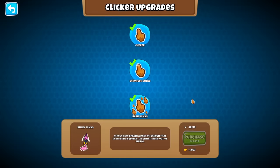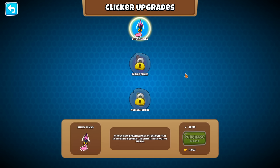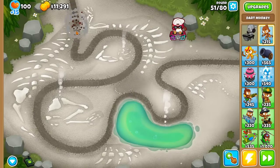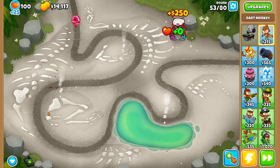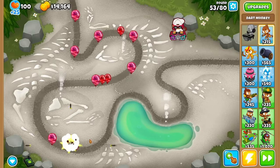I'm kind of curious how much the next upgrade costs. It is sticky clicks at $30,000 — this is upgrade 9 out of 11. Attacks now spawn a dart on screen that lasts for five seconds or until it runs out of pierce. From that description alone, I don't think the clicking does any extra damage, but it gives you a buffer. Nothing happens if I'm not clicking a bloon — I sadly cannot get dart explosions when they're not targeting.